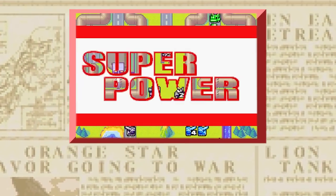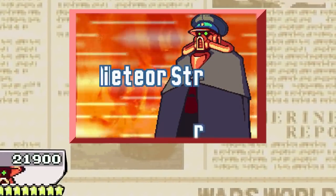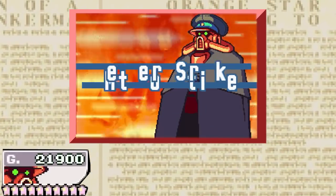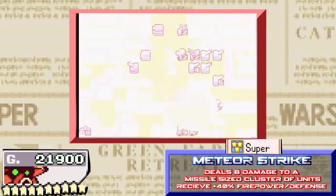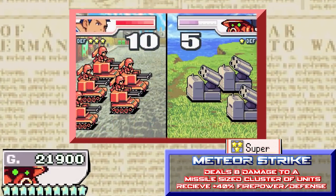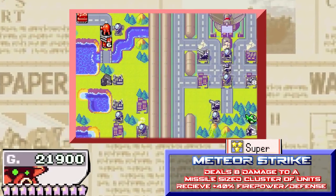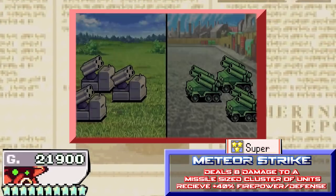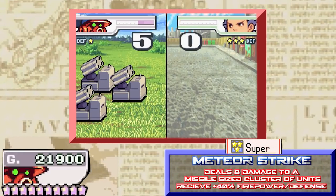In Advanced Wars 2, Meteor Strike is even scarier as it has been buffed. It has a price of 10 stars, making it the most expensive superpower in the game. In addition to dealing 8 HP of damage to all enemies hit, it also raises the firepower and defense of Sturm's troops by 40 for one turn, making them incredibly deadly. I would go as far as to say that in some battles the firepower and defense increase is even more scary than the damage the meteor deals, especially if Sturm has a very large army on the map.